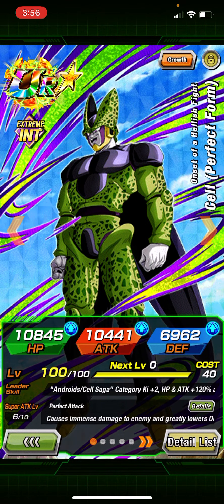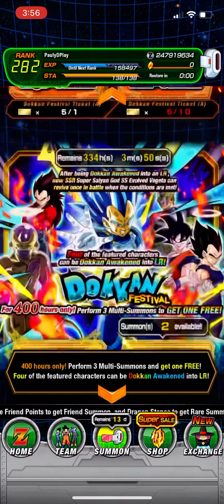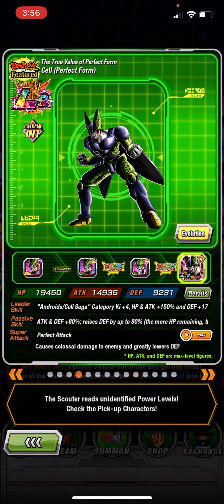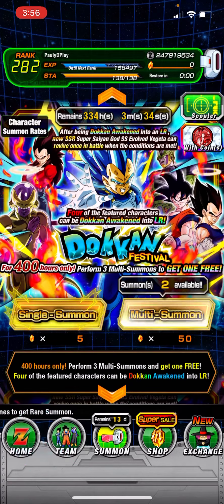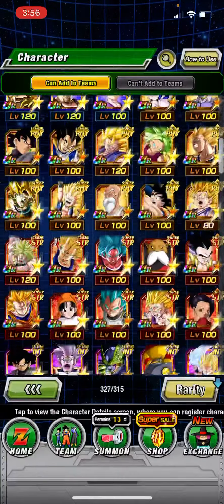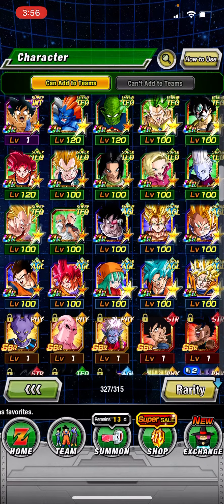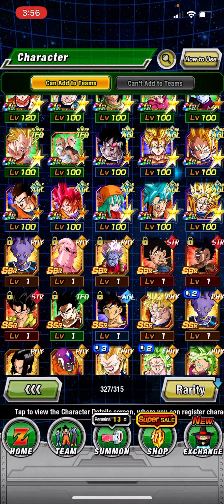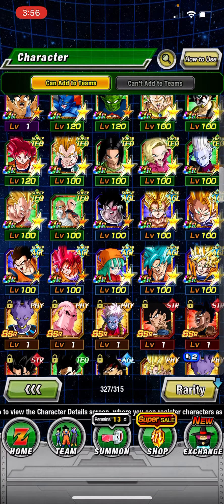I pulled the INT Cell — I already had him once but got another copy. I didn't pull the Gohan and Frieza but my friend Dom did. I also pulled the STR Majub, who is supposed to get an EZA soon. I'm not sure if I pulled the Bardock.